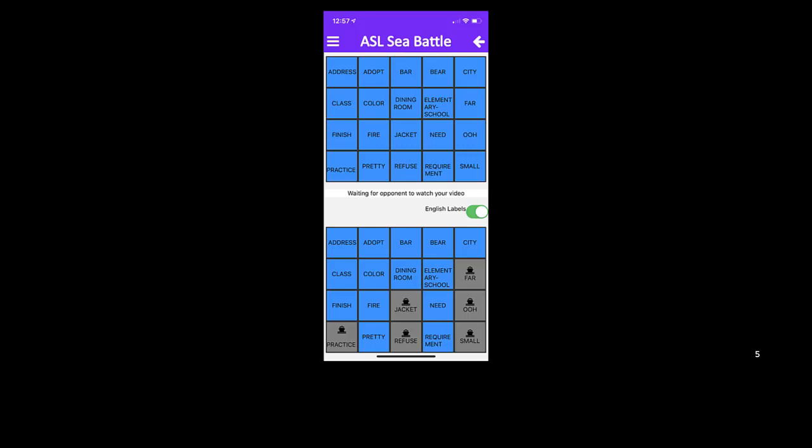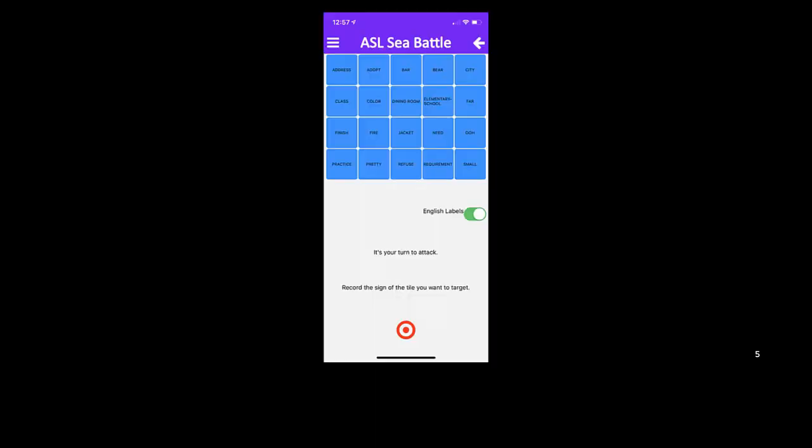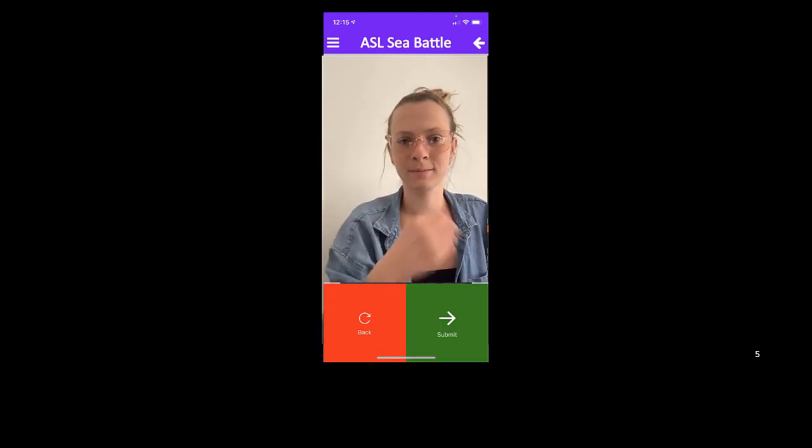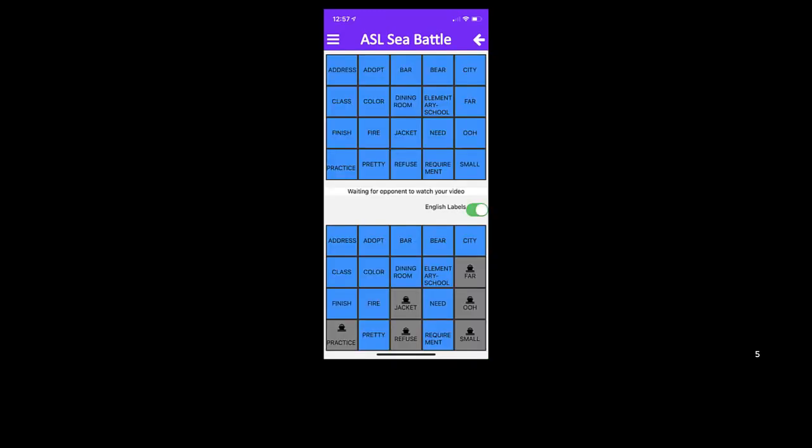This is the screen that shows both players' boards at once — the player's own board on the bottom and their opponent's board on top. Let's see how player one would make a guess. First, they view the board and decide where to attack. When ready, they click record and record the sign that corresponds to the chosen square. If they're satisfied, they click submit. If not, they also have the option to re-record.